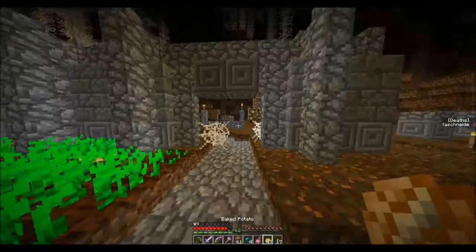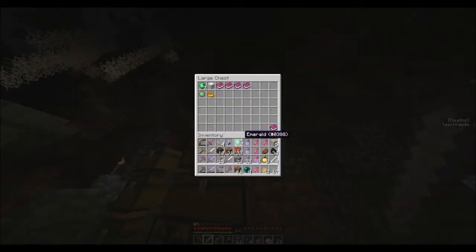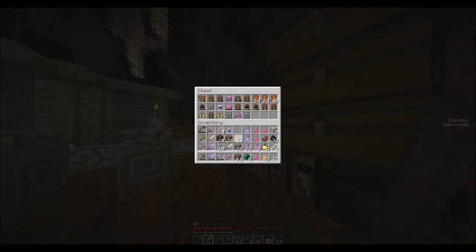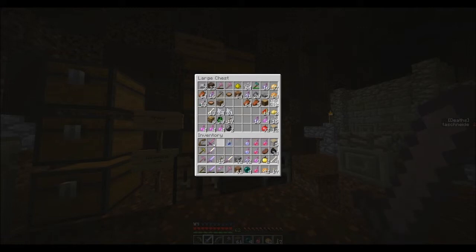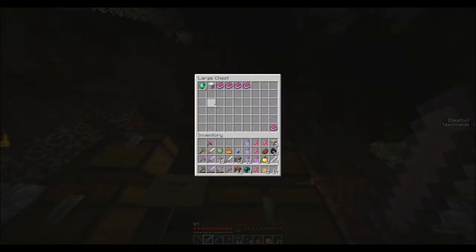I'm running out of steak, just switched to baked potatoes. I need one more emerald. So I need blocks and other stuff. Weapon. I think we should drop that in there. Awkward potion, blaze powder and slime ball. You know what? Let's go over there and see if we can make the potion and then come right back and grab all of our stuff.